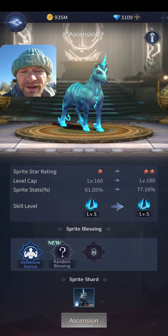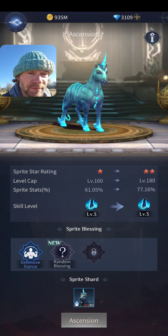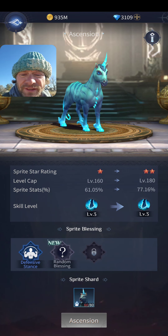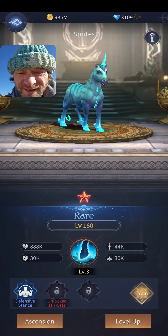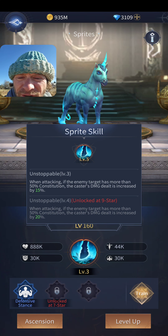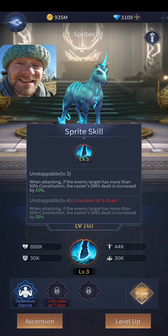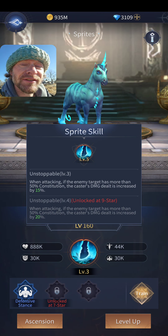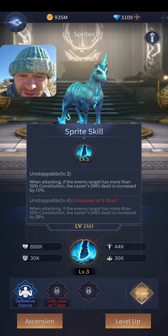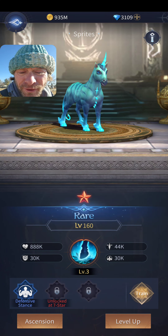At the six-star level cap, sprites get insane stats added to your team, so you really want to get them leveled. As for the skill level — my skill is Unstoppable, currently level three. When attacking, if the enemy has more than 50% Constitution, the caster's damage dealt increases by 15% at the start of every battle. At nine stars it jumps to 20%, an extra 5% — as you ascend them, their skill level goes up.